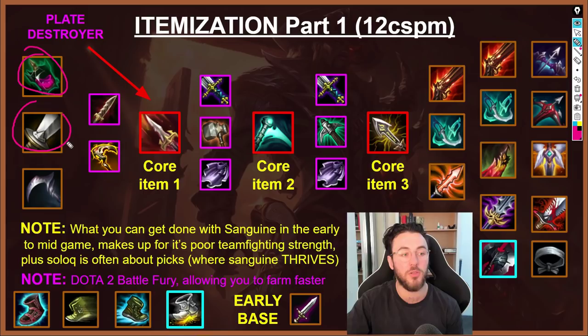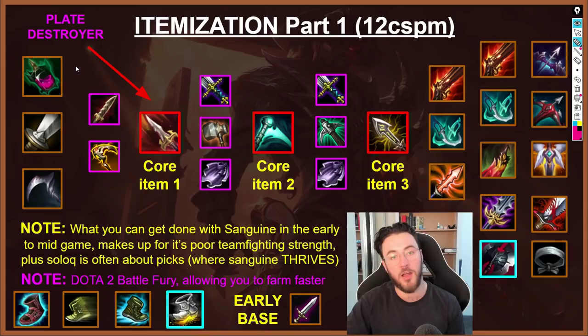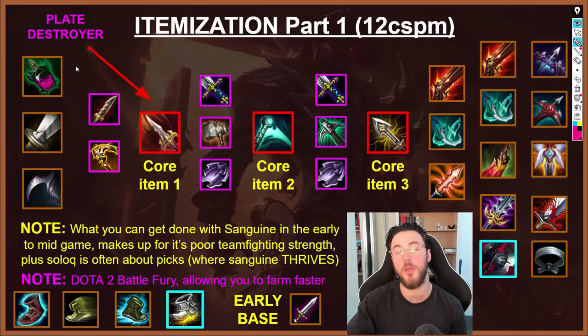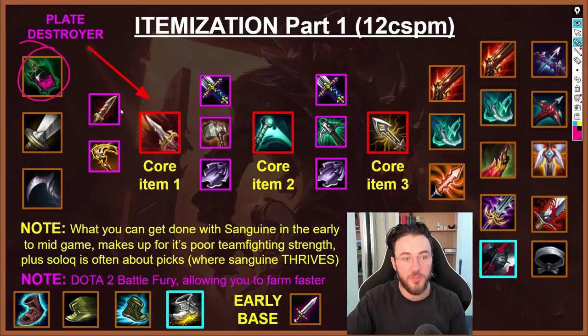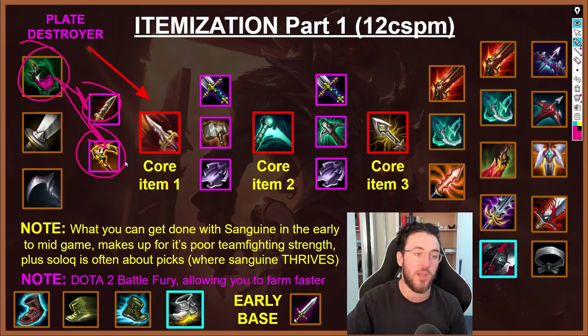The three starting items for the Sanguine Blade route are Corrupting Pot, Longsword and Three Pots, and Cull. Corrupting Pot is the most common starting item in Korea and the most flexible, because Lucian wants access to both HP and mana resources — he is quite mana-reliant early since you want to poke with Q, dash with E, and get that W off for movement speed. If you're not sure what to start, Corrupting Pot is your best bet. The only downside is that it doesn't contribute toward your Serrated Dirk or Vampiric Scepter.